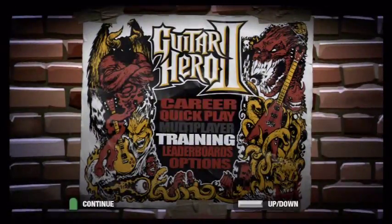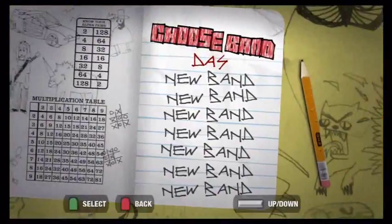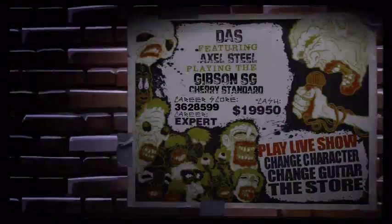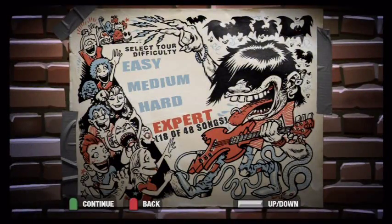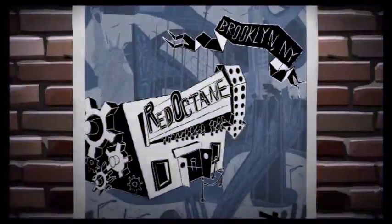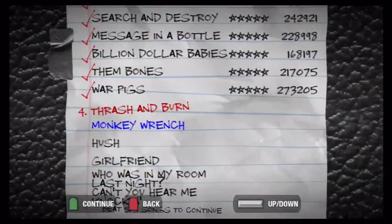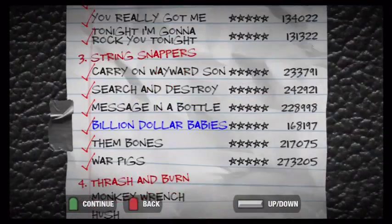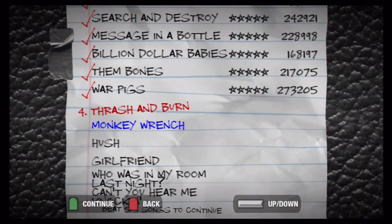So just quit out and go to career, pick your band. I have a show right here — I'm on expert, actually at 18 out of 48 when I started this glitch, so perfect example for everyone that wants to do this. I show all my previous songs doing five stars, and I want to show everyone this. So start off on Monkey Wrench.